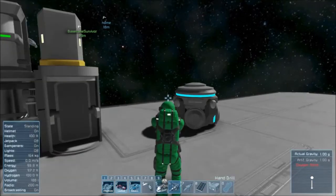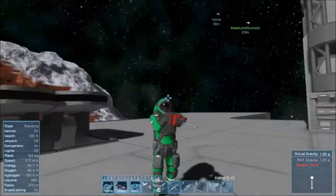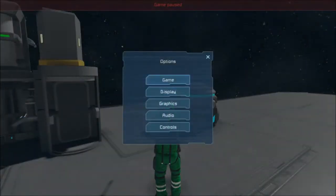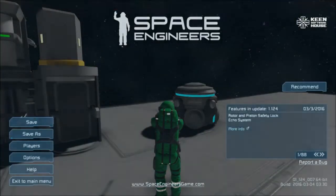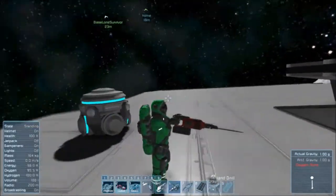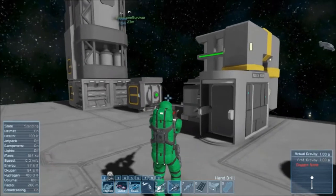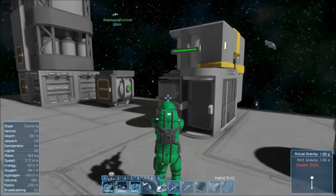If you want to see yourself in view, hit V. If you're in free look, hold Alt down and you can do a free look. You can set it to re-center, or set it to just stand there. In options, 'Releasing Alt resets camera' — uncheck that. Then when you press Alt and let go, you're right back where you were. If you press Alt again, you're back to a free look — that comes in handy when you have a ship, because then you can look around and get your bearings. If you want to reset, hit V twice.